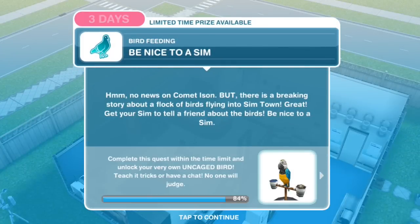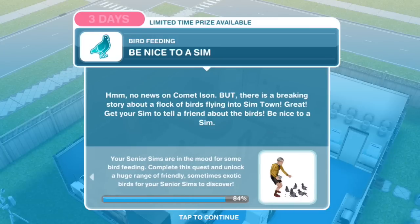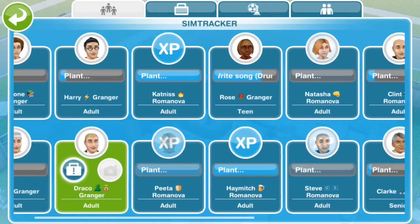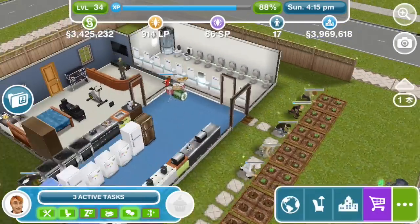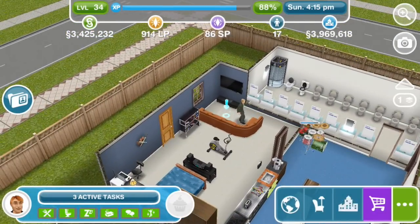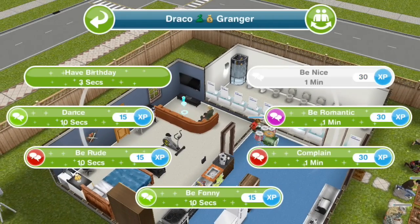Be nice to a sim. No news on Comet Ison, but there is a breaking story about a flock of birds flying into Sim Town. Get your sim to tell a friend about the birds — be nice to a sim. Let's call Bruce back over to talk to Draco. Be nice for a minute.